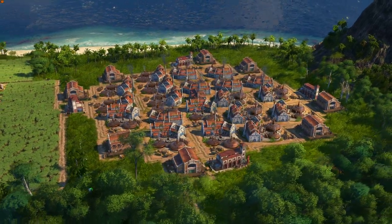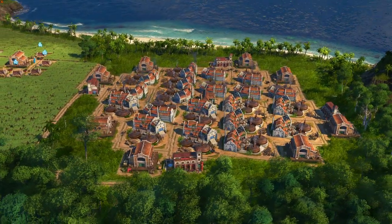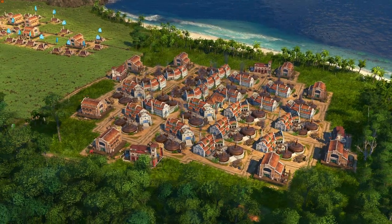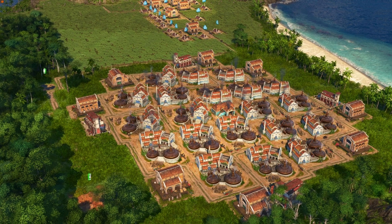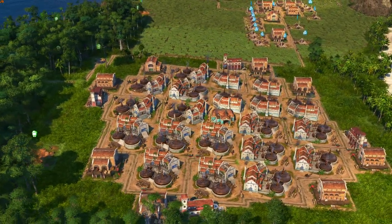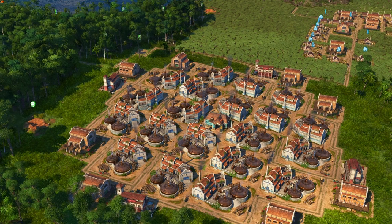What's up friends! Today I'm going to show you how you can build this very efficient rum production layout. It uses a trade union in the middle and manages to fit 20 rum distilleries all in the radius of this one trade union.